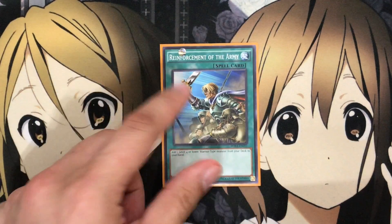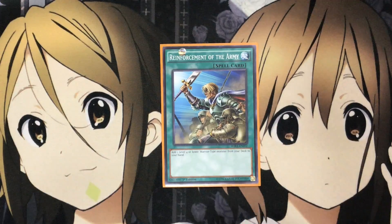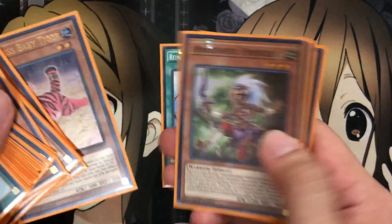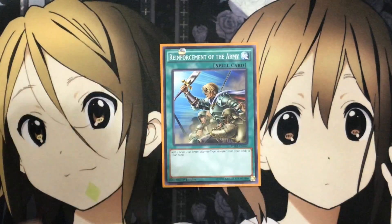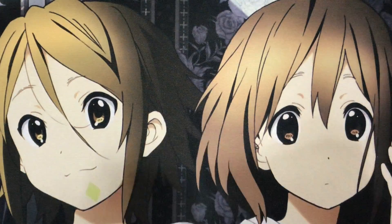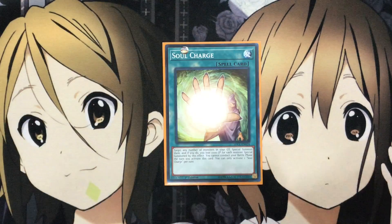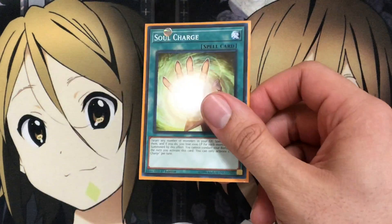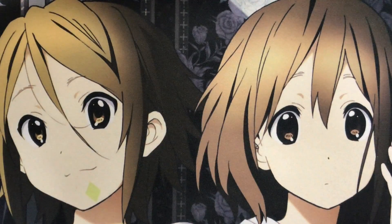I also run one Reinforcement of the Army. All the Amazoness monsters — except Baby Tiger — are warriors, so being able to search out Princess is your basic gameplay. A definite staple in the deck. And one Soul Charge as well — you don't really use your life points for much in this deck, so being able to revive a bunch of them after they've been destroyed, whether by card effects or any other method, definitely helps.